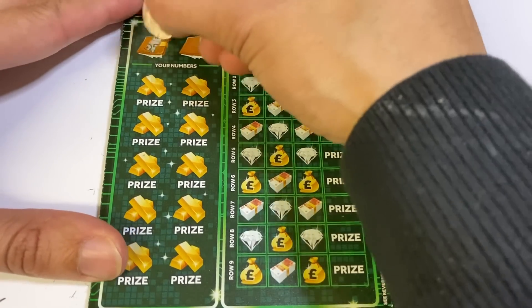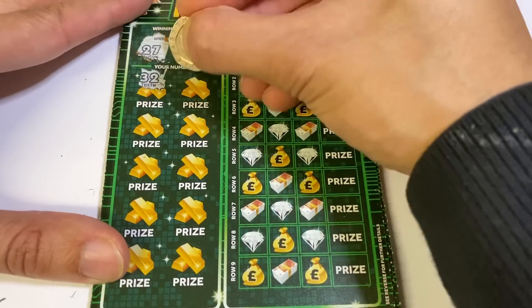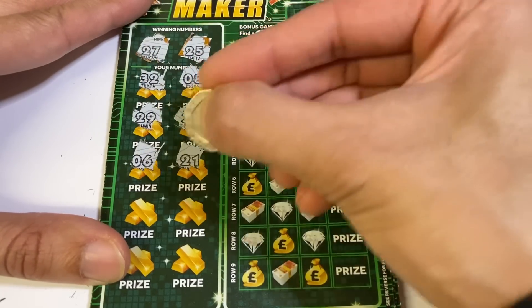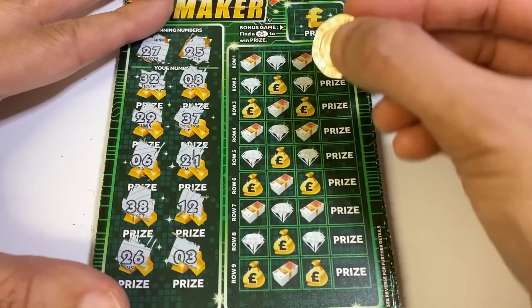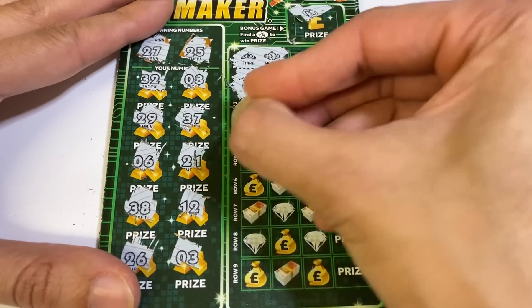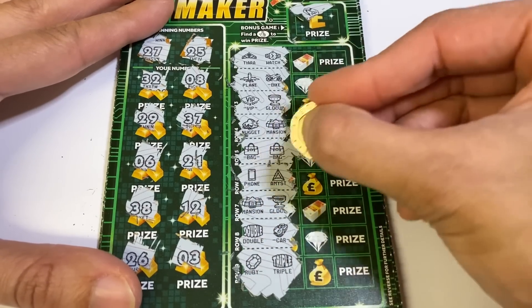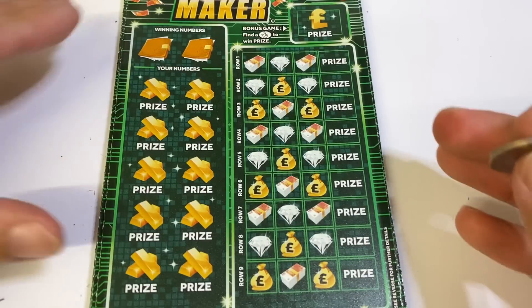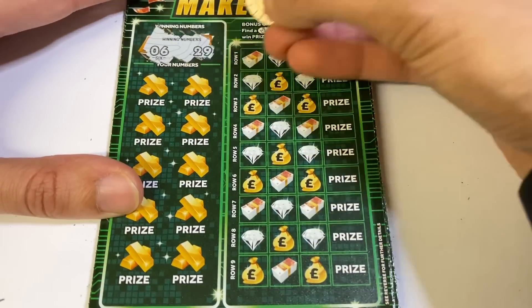National Lottery, you're not doing very well. Looking for 27 and 25 — just one option — and nope. 6 and 29.